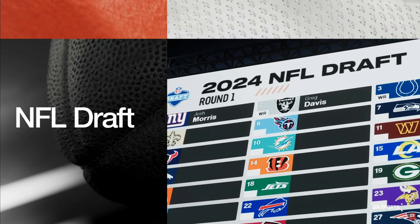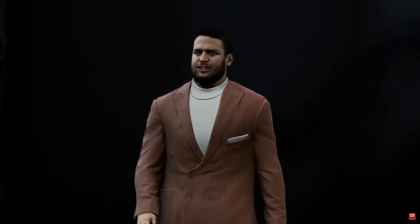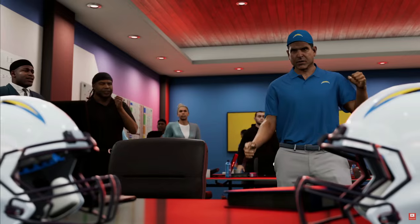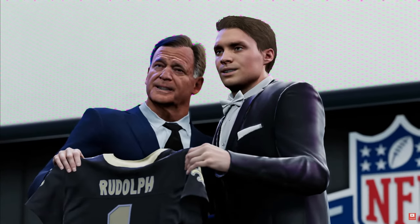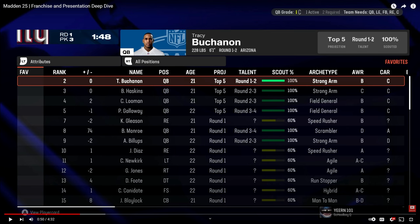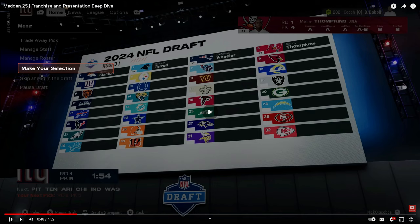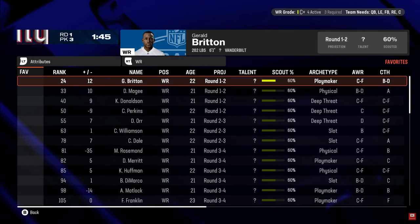The new presentation simulates an authentic draft environment where players will meet Commissioner Goodell on stage. The draft experience also includes a new draft process — look at that, it looks very different, actually cleaner. That's good.